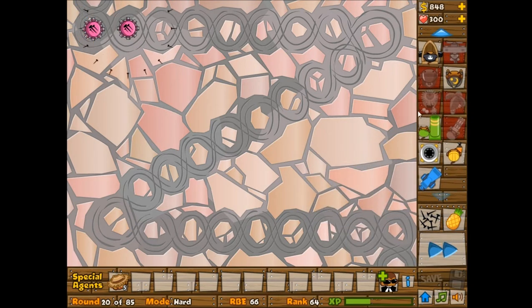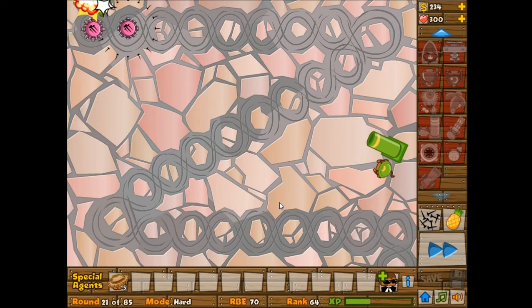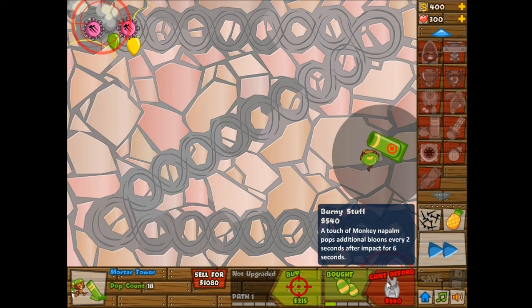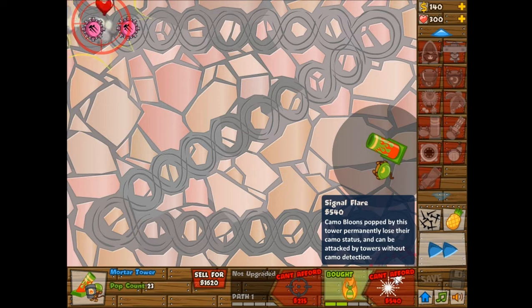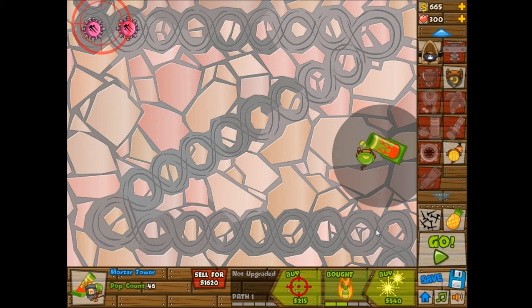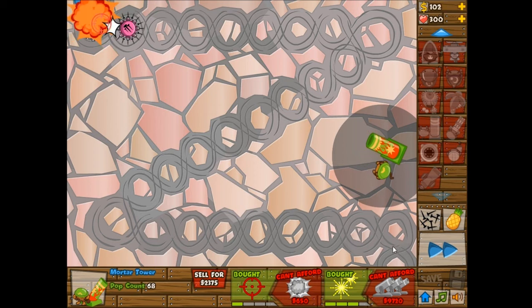It's actually getting pretty close to when I'm going to need a mortar, because it's going to be round 24 in two or three rounds. I'm probably not going to have enough by the time I need camo detection. It's kind of lame that attack shooters don't automatically have camo detection, because they work basically the same as a dartling gun, and a dartling gun has camo detection. Right now the mortars are able to pop lead, but I'm using this mortar more for camo properties rather than dealing with lead.